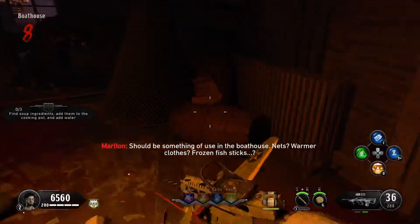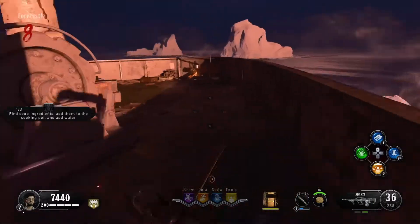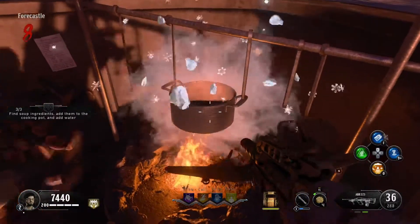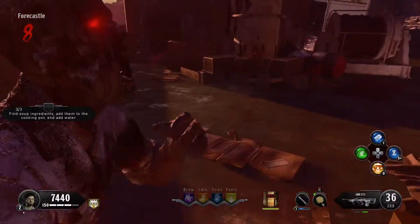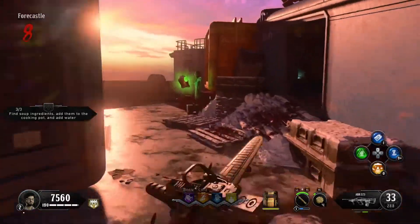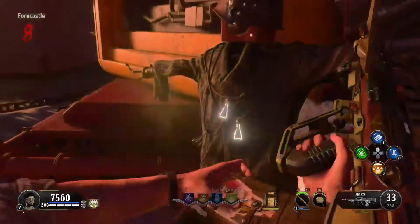Next we're going to the boathouse — there are the ribs right there, one to the left, and one in the kitchen. You're just gonna place them in the pot and throw a snowball at it and you're done. Hold Square on that totem and you will be all set for the second totem out of five, which gives you around a hundred armor.